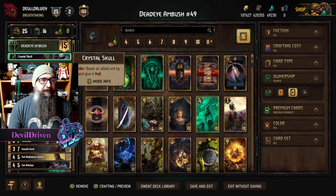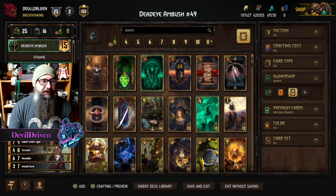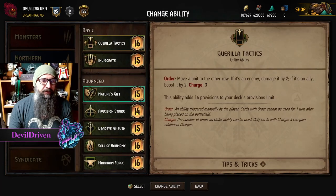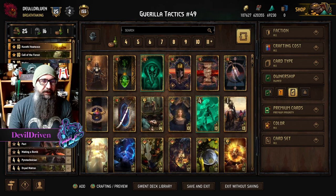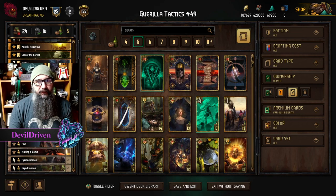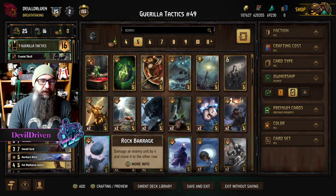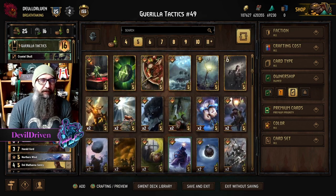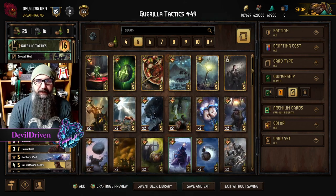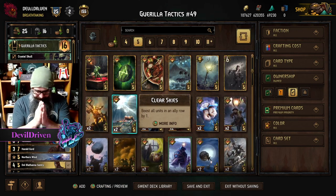Really fun list. The other version — basically what you do is go Guerrilla Tactics, you get a provision, and you can swap out like Making a Bomb for a Banish or a Purify — pretty easy switch. I don't think you go any other way. Vernasio gets kind of weird, but the card is still really good with the waylays and the way they're set up. Let me know what you guys think, thank you so much for everything.